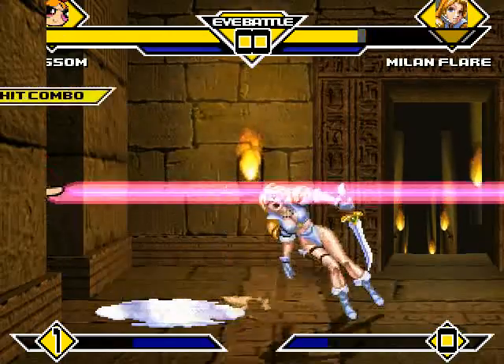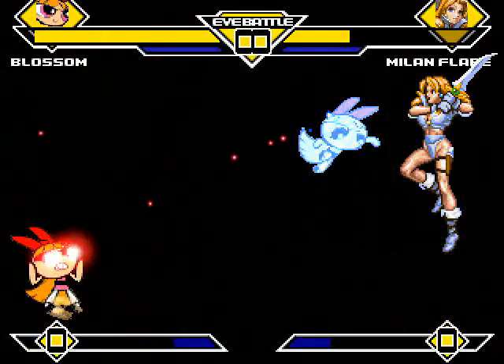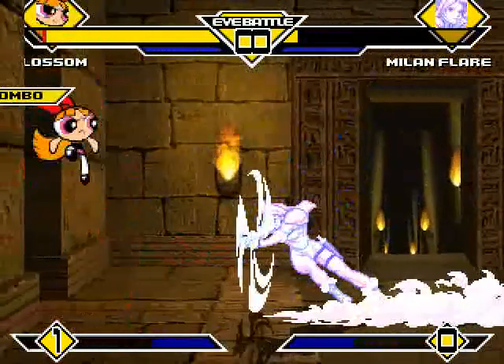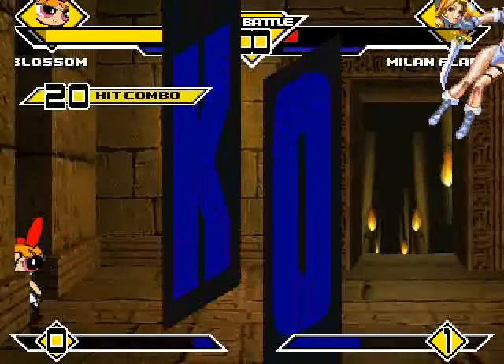Blossom just stringing all these moves together so quickly, she's getting me all tongue-tied. Blossom sets up an ice clone, then charges up a big I-beam. Hits Milan for good damage. Milan catches Blossom with a slight sword spin and gets caught in the ice clone. And Blossom finishes off Milan with a big I-beam blast.